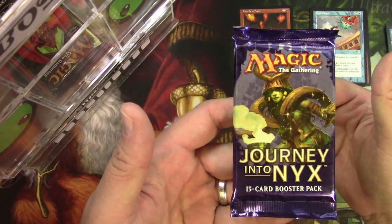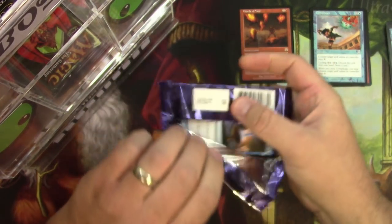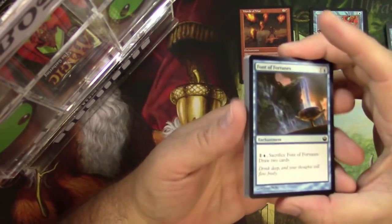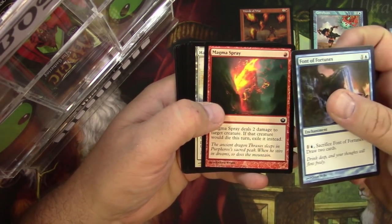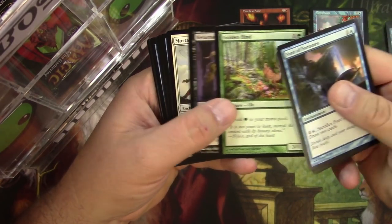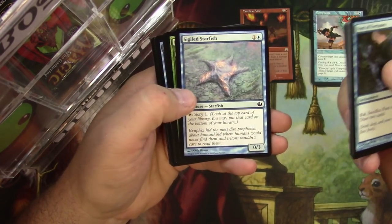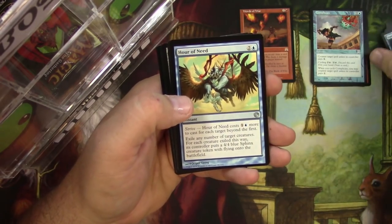Next up, pack of Journey into Nyx, which is all back in style now with Pioneer. I'm actually pretty excited for the next set coming out — Theros Beyond Death. I like enchantment creatures. Oh no, not Elks again! Look out — we just got rid of those things. Return Reveller. A Starfish. A Starfall. Got an Hour of Need.